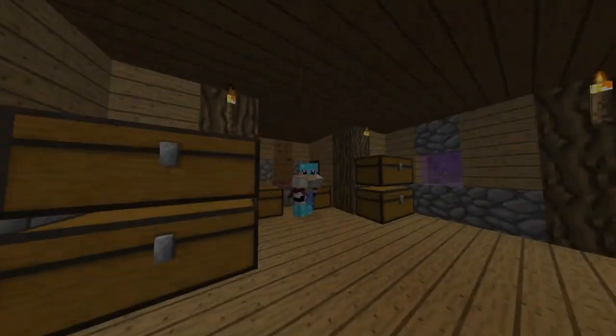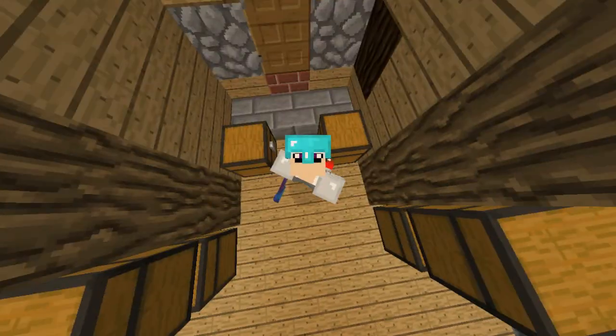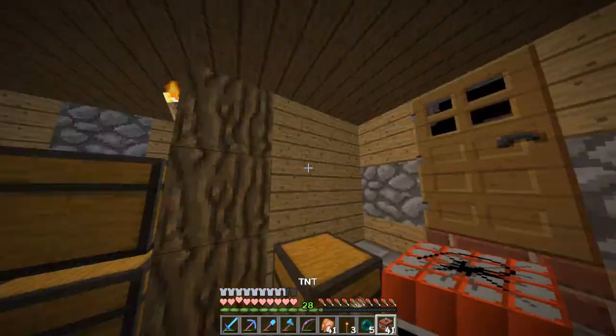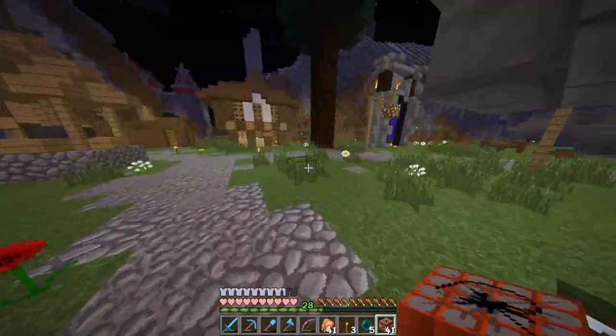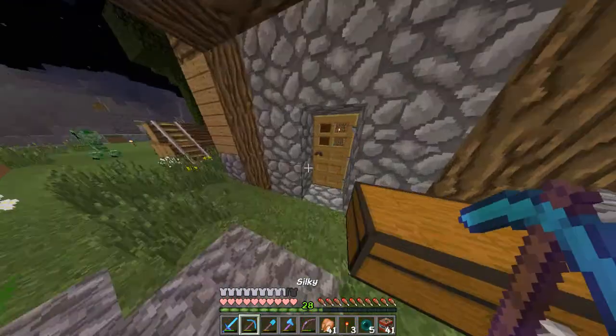Alrighty, hello guys, welcome back to another clip. Today we're gonna be blowing up some crap to make our ferret cave. Woohoo! Alright, so we got 41 TNT — a ton of TNT — and we're gonna use this TNT to make a big hole with it.